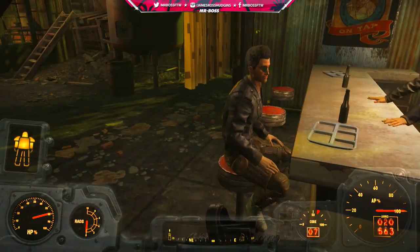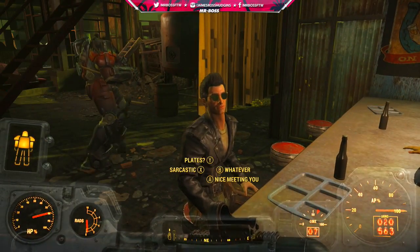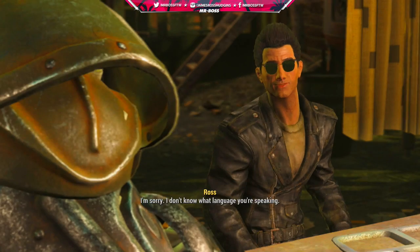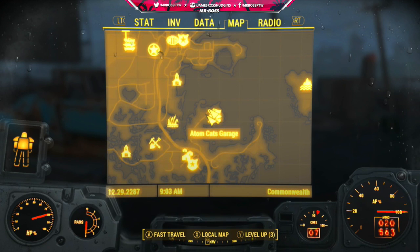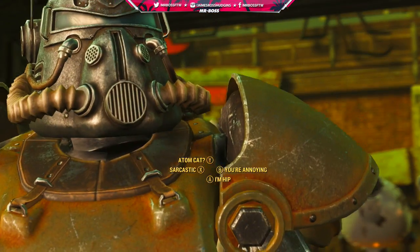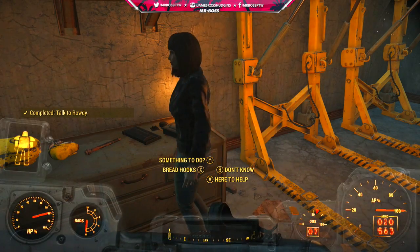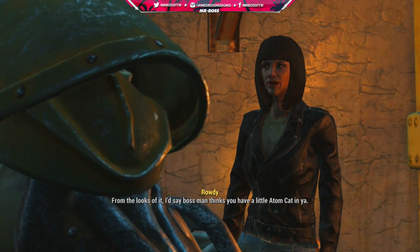So this rare power armor that we're going to be getting today is located at the Adam Katz Garage. The Adam Katz Garage is kind of like a greaser hangout, located really south on the map on this island. When you go there you'll notice a bunch of guys in either greaser attire or this really retro looking power armor with red, orange, and yellow flames. It looks really, really cool, and that's the power armor we're getting today.